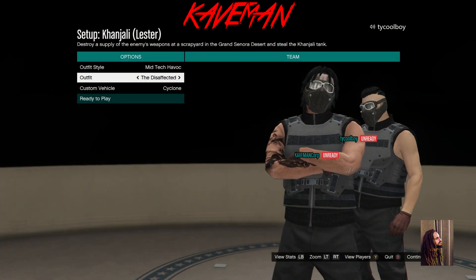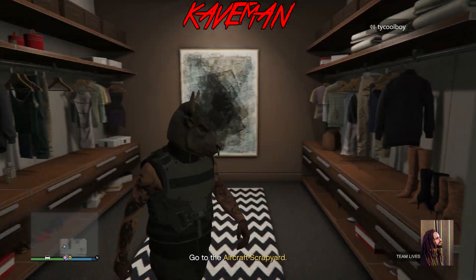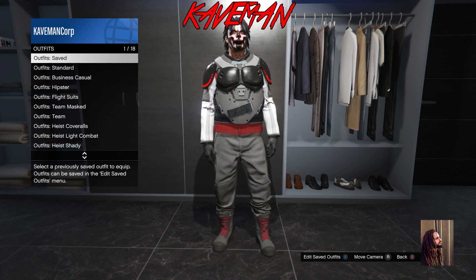Now we're going to start this job — the Setup and Jolly. This is where we're going to get the armor. Same thing: start it up, run to your apartment, change something on the outfit just like that, and then you can quit out.